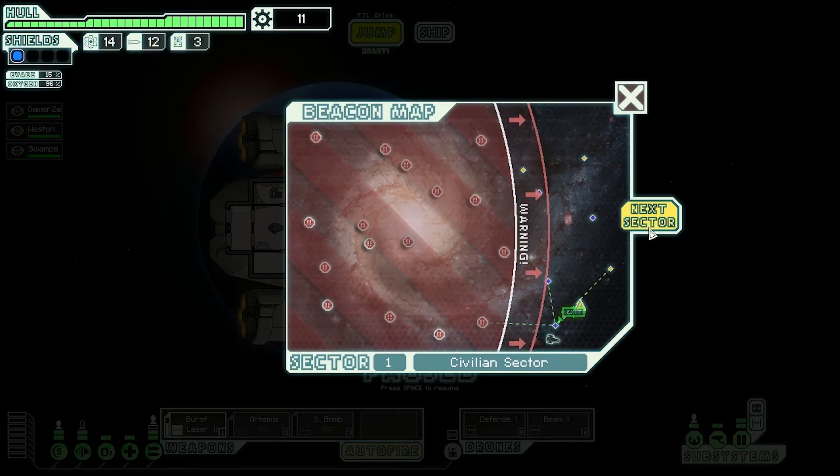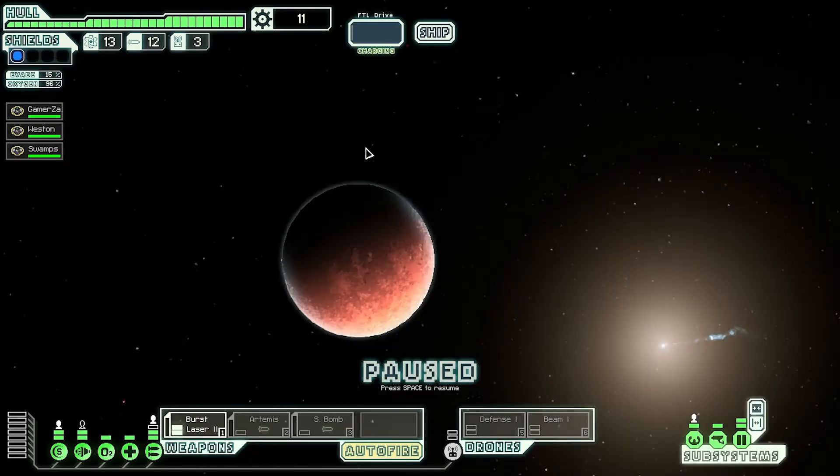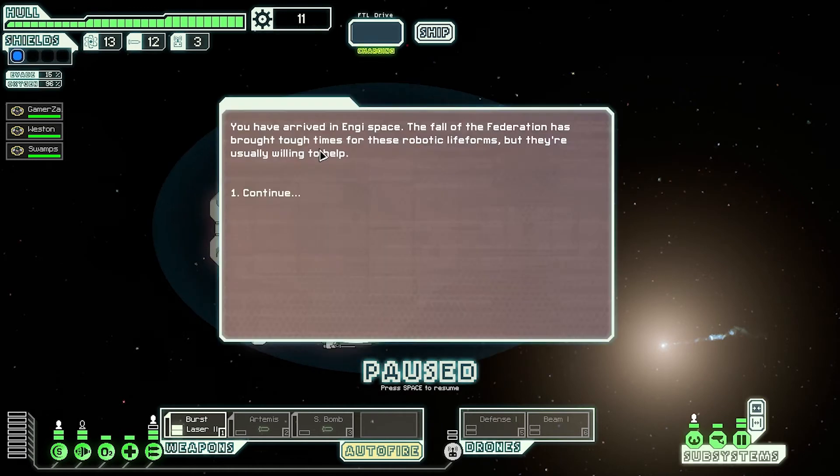Hey guys, welcome back awesome gamers. We're on our second run through this game, heading off to sector 2. We're going to choose either an Engi-controlled sector or Zoltan-controlled sector. The Zoltan sector is a little more peaceful whereas the Engi sector is more hostile — actually they're about the same. I'm going to go to the Engi-controlled sector because I'd really like an Engi on board, and maybe we have a better chance of getting one if we go through their sector.